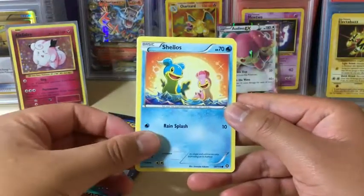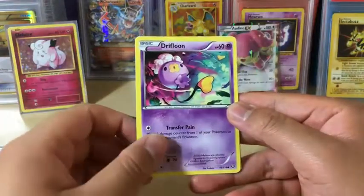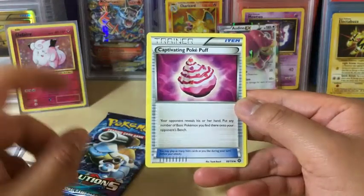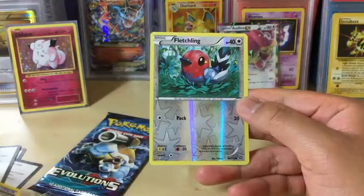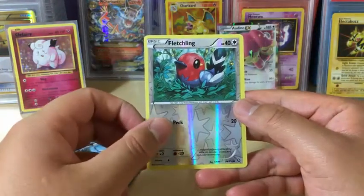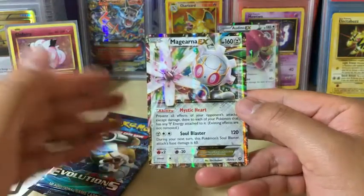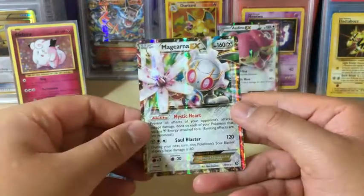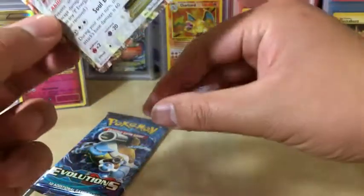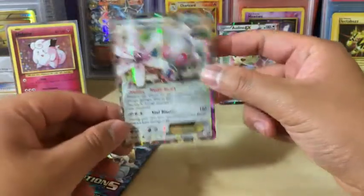Okay so we got Shellos, Dino, Larvasta, Apom, Drifloom, Lampent, Clang, Captivating Poké Puff in order to attract the professor, and a Reverse Holo Fletchling because its cuteness knows no bounds. And the last card out of this pack — we did not get the professor, instead we got the Magira EX! Very nice, it really won that Poké Puff. Let's get this sleeved up real quick. It looks clean, actually looks pretty good, but I'm gonna have to check on the centering.